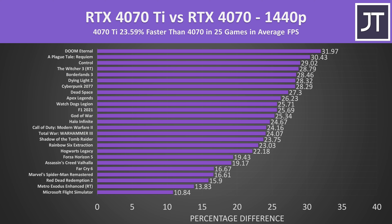Stepping up to the higher 1440p resolution, the 4070 Ti was now almost 24% faster across the same 25-game selection. Worst case, there's at least a 10% gain from Flight Simulator this time. As GPUs start getting better utilized, more pixels at higher resolutions typically shift the workload to become more GPU bound.